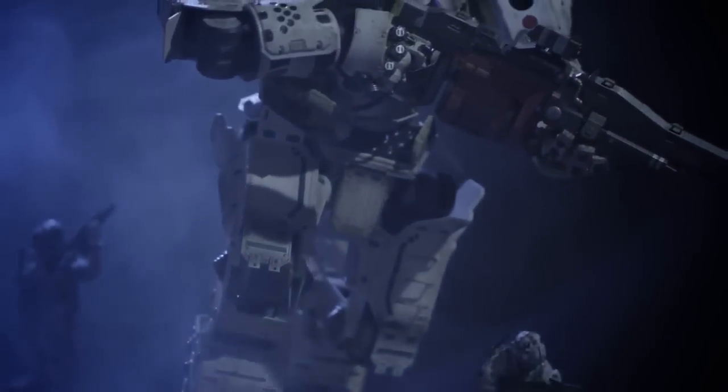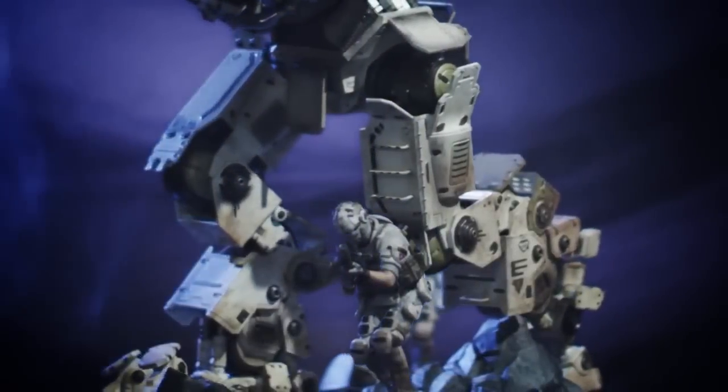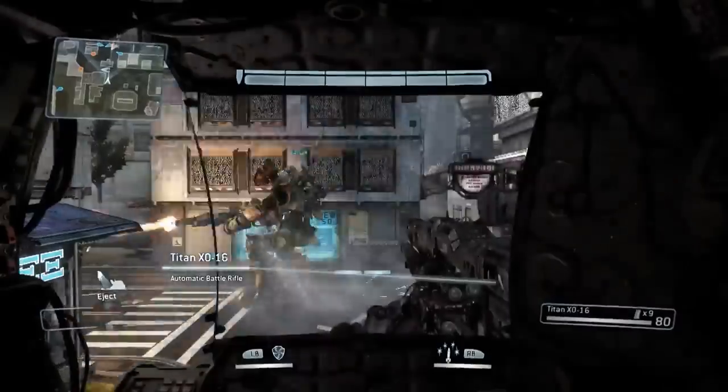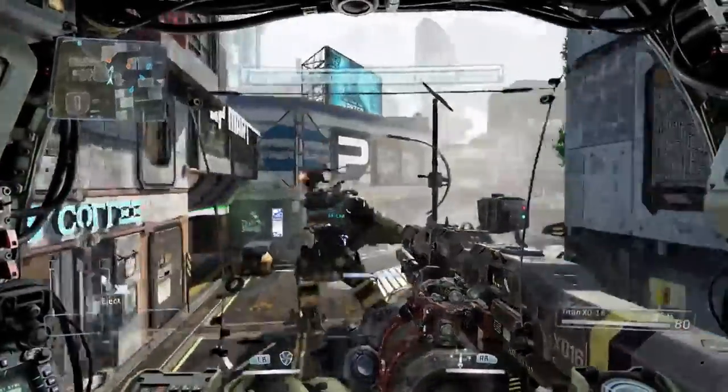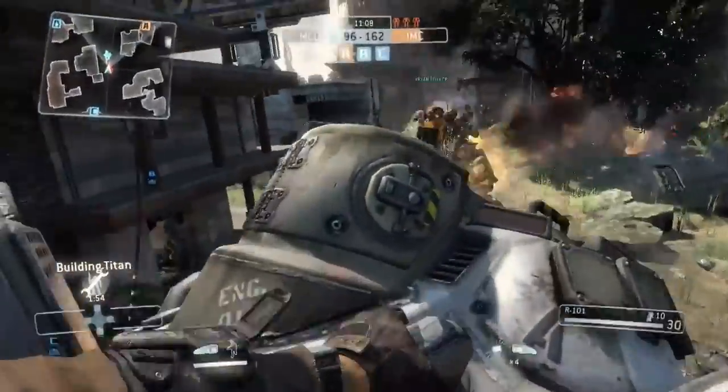We worked really hard to capture the life cycle and the gameplay loop of Titanfall in the statue. You can see the elements of Titanfall here: we've got the AI grunts on the ground, a Titan obviously mid-run, and the cat-and-mouse gameplay where you can imagine this Titan running through Angel City with a pilot who has just leaped onto the Titan to perform a rodeo — crack open his brain case and go for a quick kill.